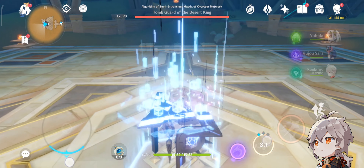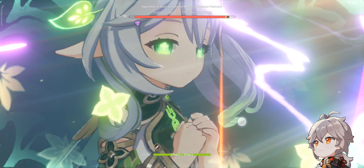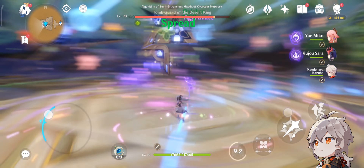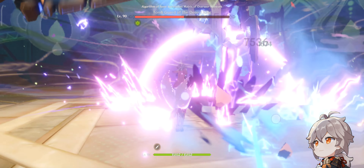I'm gonna do Kazuha then Nahida, then execute Yae Miko's rotation. I'm switching sides so she basically doesn't die.